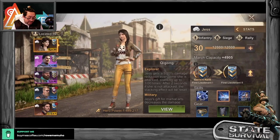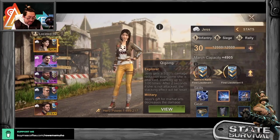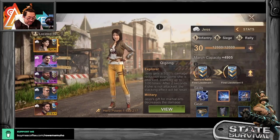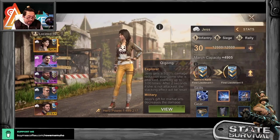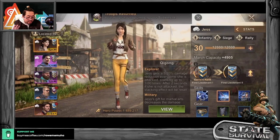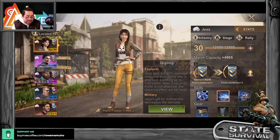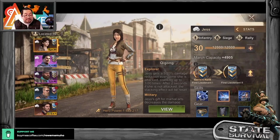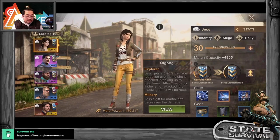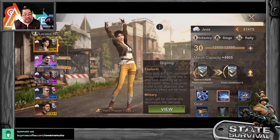Next: 5.20% damage reduction every time she attacks, stacking up to 3 times. After 2 seconds if she's not attacking, the stack effect resets. So it could be all the way up to 15% damage reduction — still very, very good. And if she's not getting hit, it resets, but if she gets hit again, it builds back up. This is a passive skill, so it is very, very good.